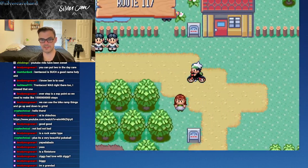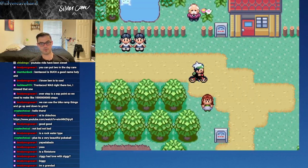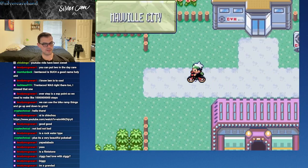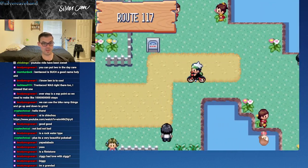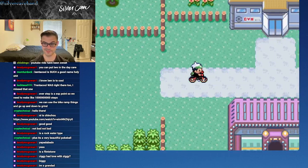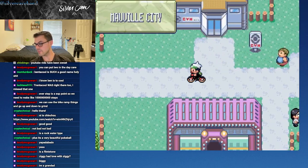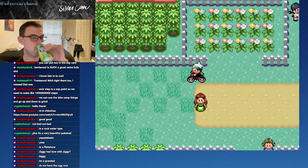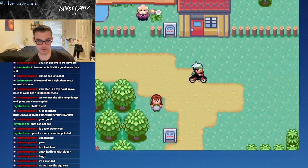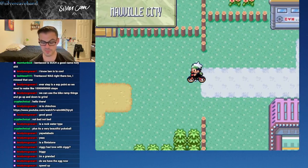Biggie and Ziggy — let's deposit Yapadabadoo for now. I want to see what's up with this egg. The daycare lady tells us how many levels they've grown — Ziggy's grown by one, so Whalemur's probably grown by about two. Whalemur was at level 32, so it still needs to go about seven levels. We can go back and forth between Verdanturf Town and Mauville City to rack up steps.